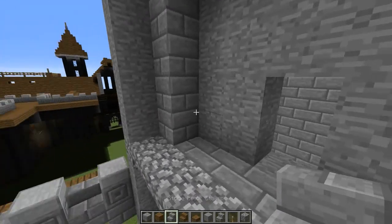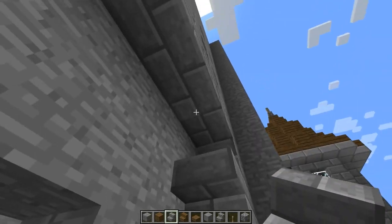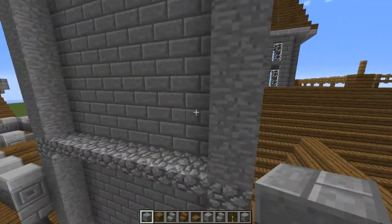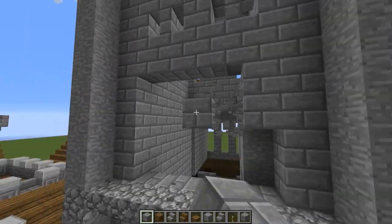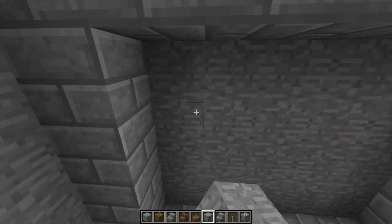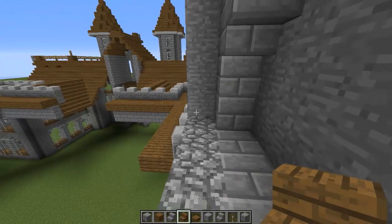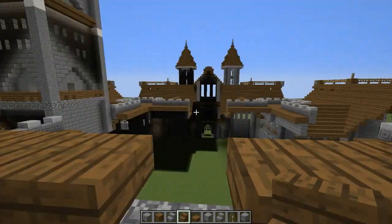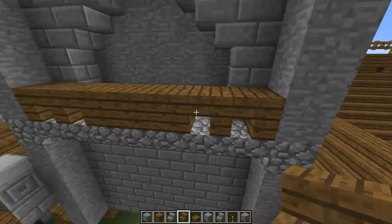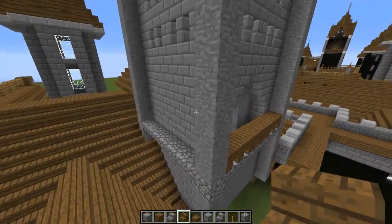Now we're going to add in our archway. We're going to count two blocks from the side — two blocks up — and then the third block high, put our stair like that and then another one right up. Fill those in, and there's our archway. Repeat this on this side as well. Put your doorway in. For our railing, we're going to put down three upside-down spruce wood stairs right here, and three right here. Then face into the outside away from the door and put an upside-down stair — so we have this sort of continuous backside with little spaces on the inside. Put our doorway right there and do the same thing on this side.